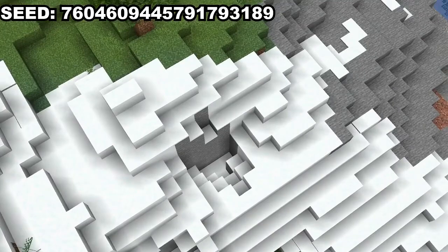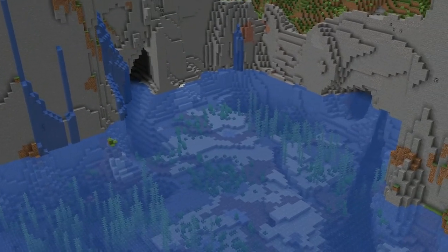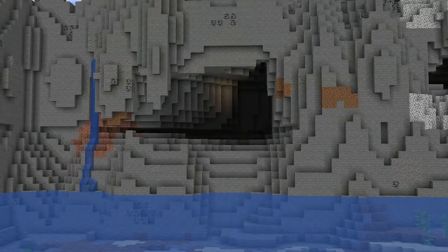I couldn't find any structures for this seed, but the lake east of spawn more than makes up for it. Not only does it have steep cliffs and good looking waterfalls, but it leads directly to a huge underground segment with dripstone. I certainly would not hesitate to build my house here under the cliff.